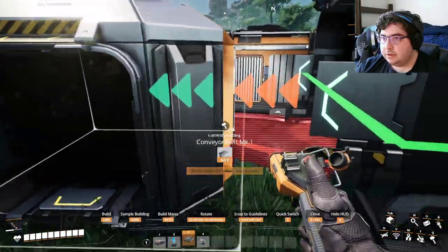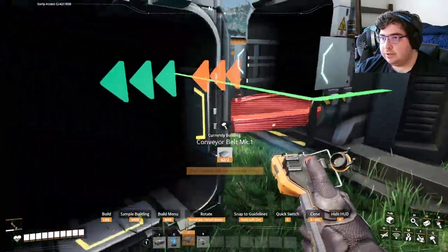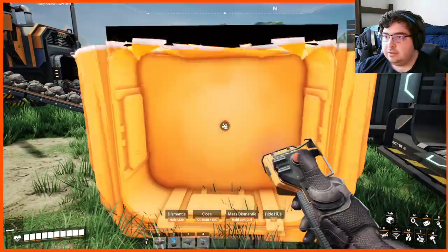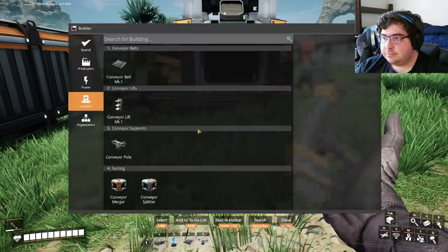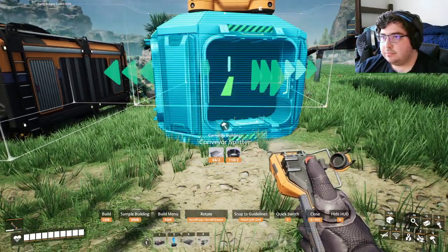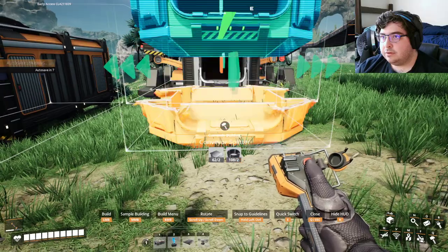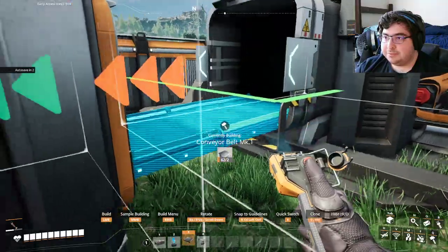We need a storage container with an input and output facing right there, just like that. This is going to be steel iron — we're going to put all my iron ore into it. Alright, this is all iron. Don't want copper on the iron side — that would probably derail the entire supply chain, that would be really bad.